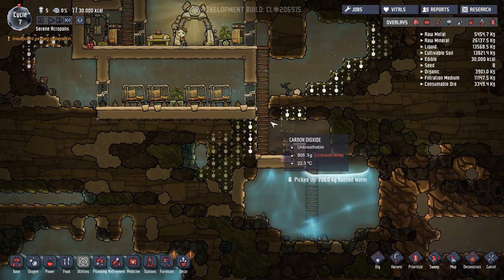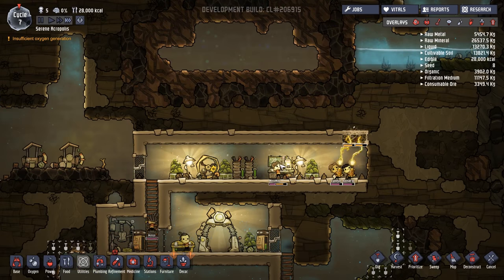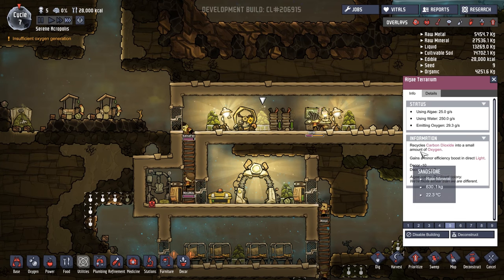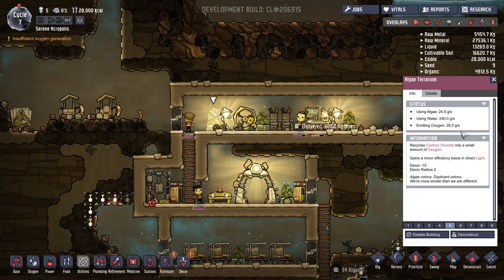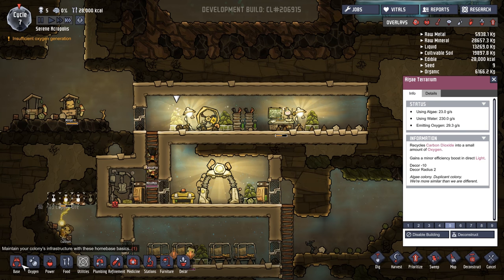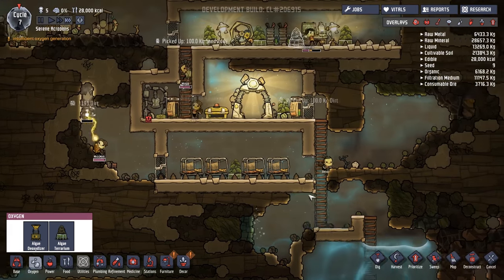It's terrible down there — basically a horrible CO2 smog, you cannot breathe in there at all. We're not doing that great up here either, to be perfectly honest. We probably want another algae terrarium. This one isn't doing amazingly well, but the other seems okay. Since it gains a minor efficiency boost in direct light and both have direct light, I could put another one there. This is a work room, so I'm going to have another one — we've got a lot of CO2 and I'd rather convert and use it up.